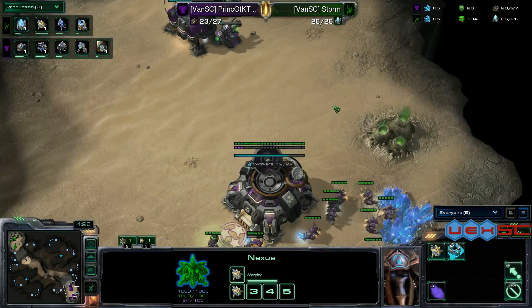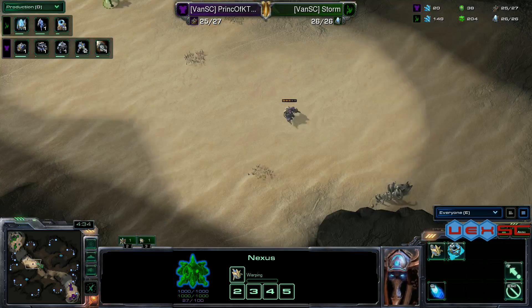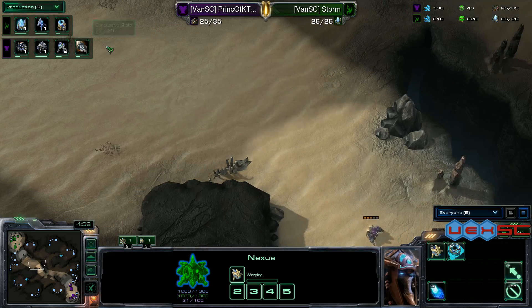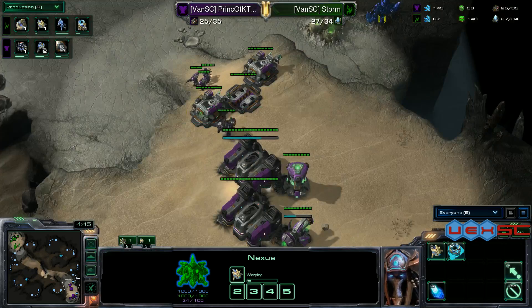We're going to see early aggression. Prince of K-Town's SCV is coming back down the map, and the probe is canceling pursuit of it. Concussive shells — going the exact same path as originally.